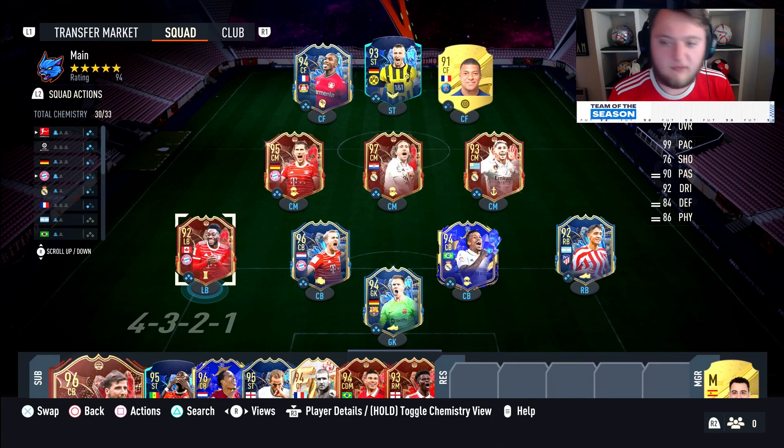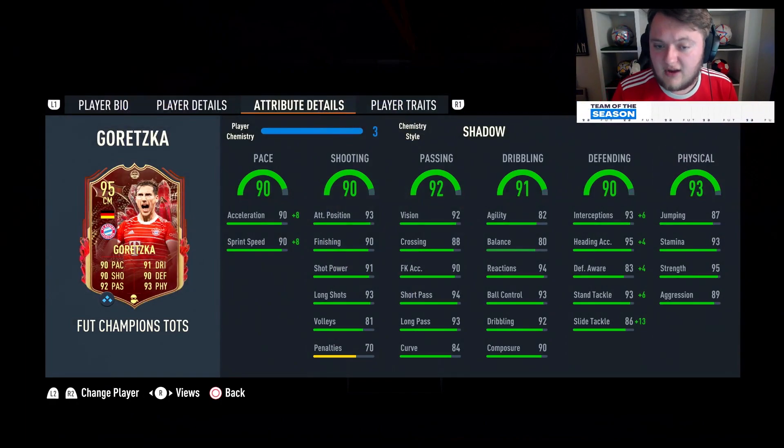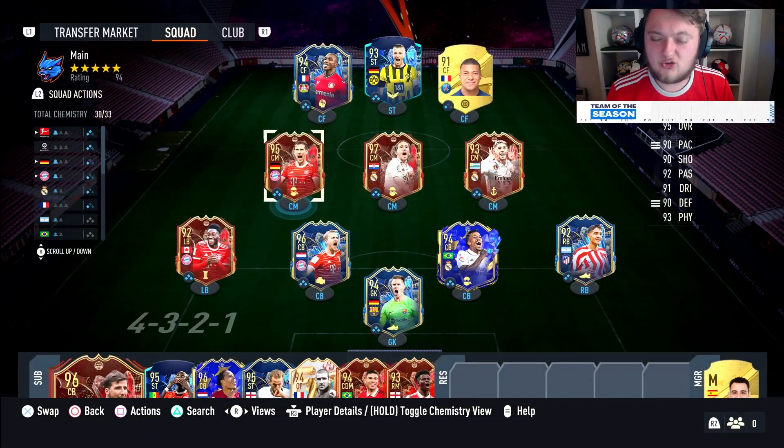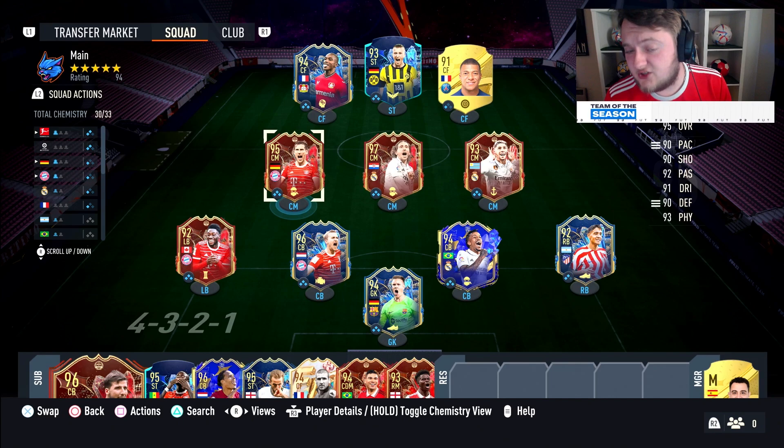In the 5-4-1 we switch from the 4-3-2-1, and we don't set up like this in game. One of your midfielders needs to be really strong defensively and able to fit into the middle center back role. In this case we have Goretzka, who drops in there. He's good going forward, his passing is brilliant, he's got great dribbling and great defensive stats, and he's really strong at six foot two. That middle center back role is crucial. Pelinia, Casemiro, or even Valverde could do it, but Goretzka is ideal.